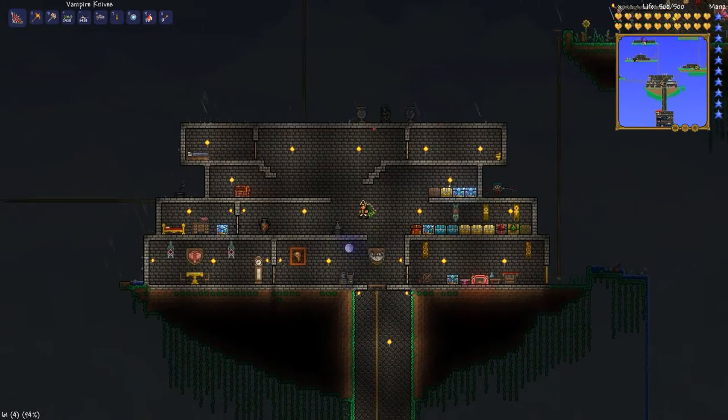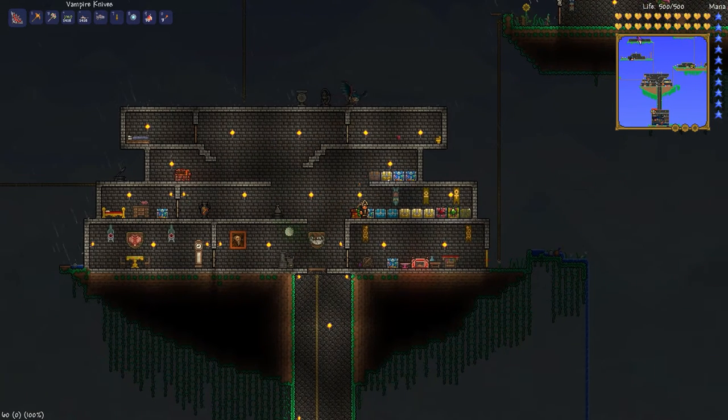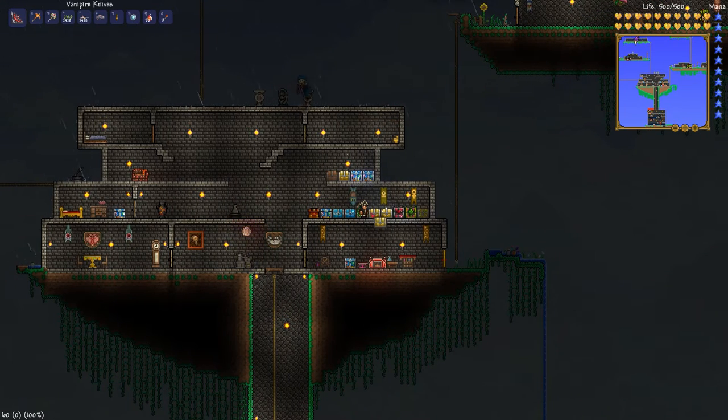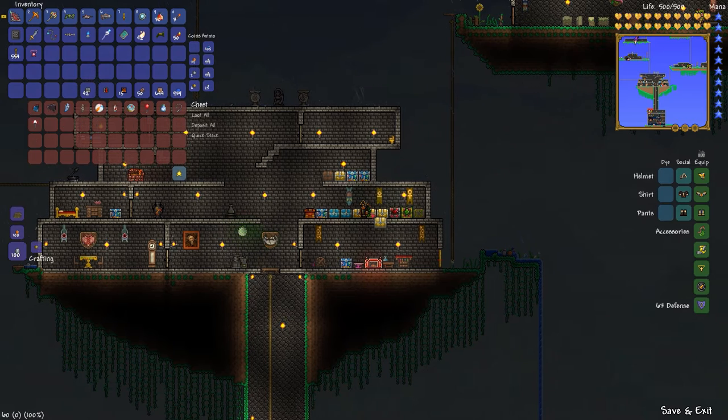Welcome back friends. Graz here showing you my house design that kind of came together. Maybe I'll do a little more tweaking, but right now it feels like it fits the deed and suits its purpose well. The main thing I like is having all my storage right over here. I have all my chests sorted to some degree so I know what I need. This chest has all my stackables — things for crafting. It's basically crafting materials.